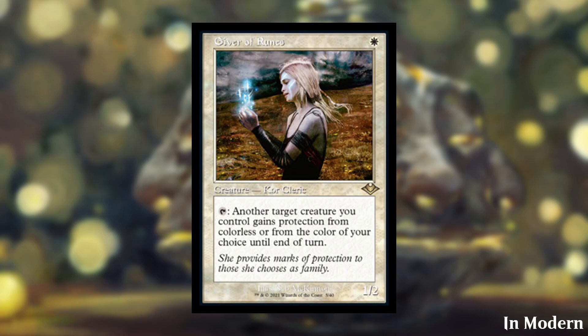Next, let's talk about Giver of Runes. The tag for this card is 'in Modern,' meaning it's already legal in Modern — it was printed in Modern Horizons 1, hence the MH1 set symbol on the card rather than MH2. It's being reprinted here in the old frame, and it's also here for the limited environment. It's a 1-cost 1/2, and you can tap it to give another target creature you control protection from colorless or from the color of your choice until end of turn. It uniquely can give protection from colorless, which not a lot of things can do.